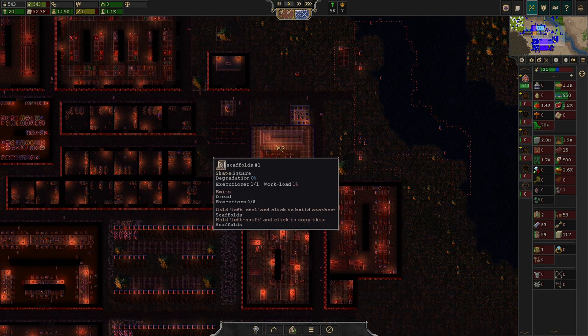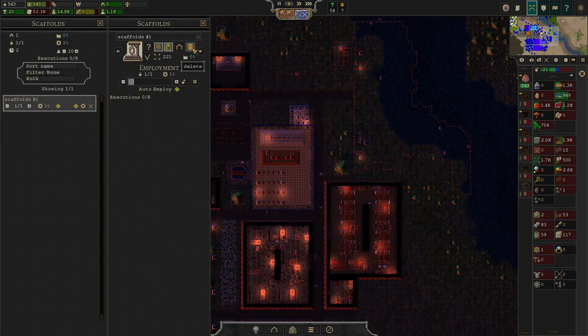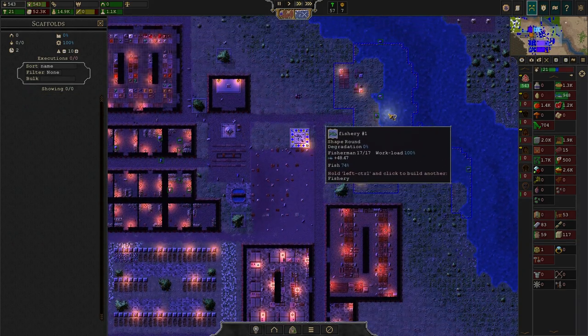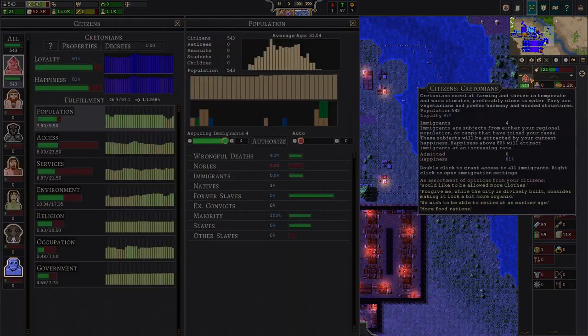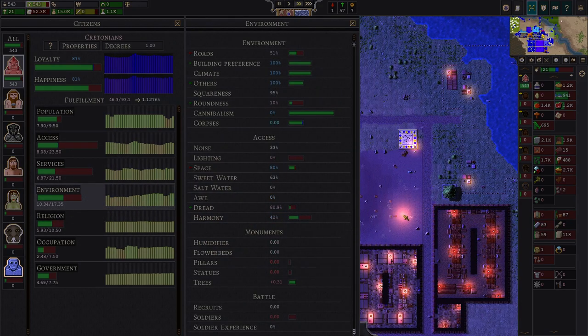In the last episode I built scaffolds here, and they emit dread. So we are going to delete them, and with that we are going to actually create happiness. I just wanted to point that out as something interesting about this species.